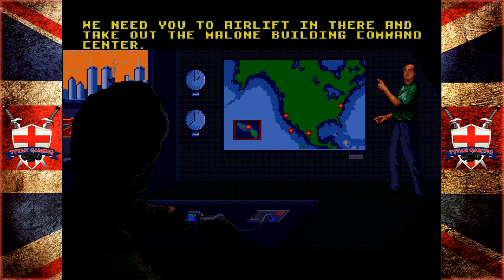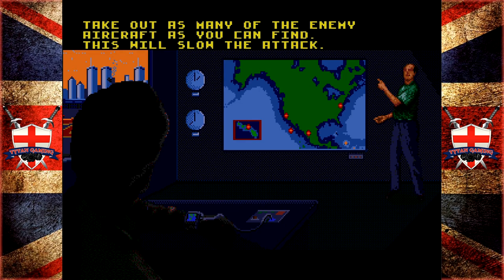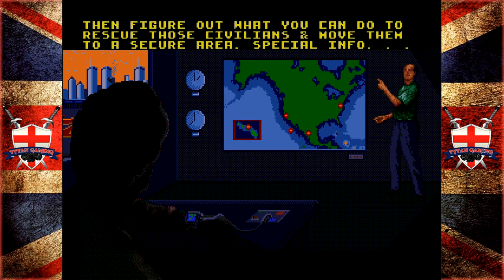We need you to airlift in there and take out Malone's building command center. Civilians are trapped in upper stories of burning skyscrapers and his troops are keeping rescues away. Take out as many of the enemy aircraft as you can find - this will slow down the attack. Then figure out what you can do to rescue those civilians and move them to a secure area.